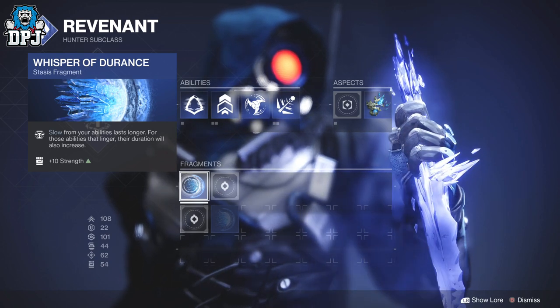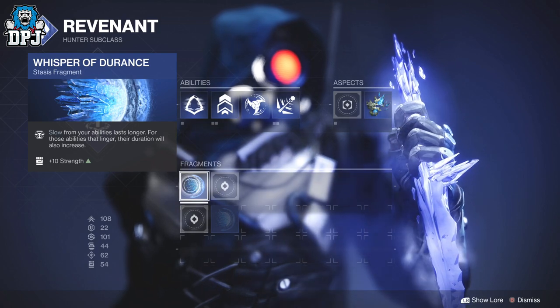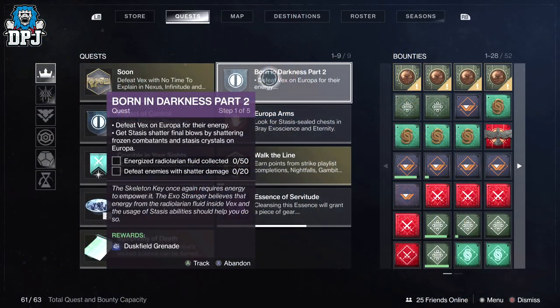After you complete the story you get the quest for the Salvation's Grip from the Drifter in the Tower. You will also have a quest called Born in Darkness which you get from the Exo Stranger on Europa, which you need to complete to unlock those grenades on your stasis subclass as well as an aspect for the subclass.